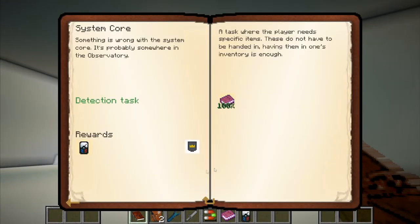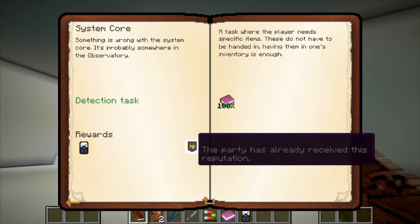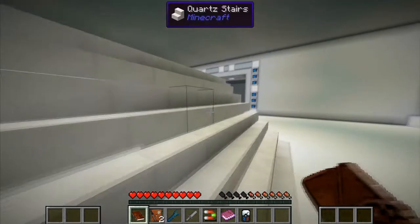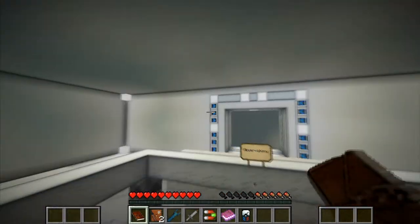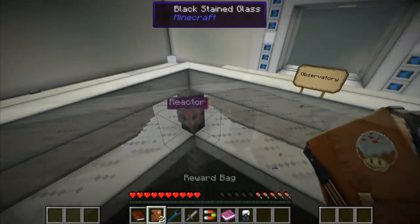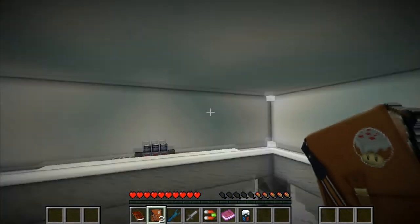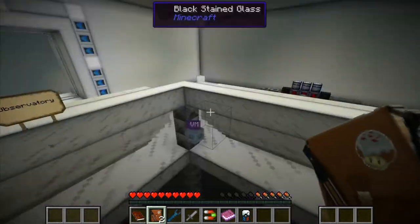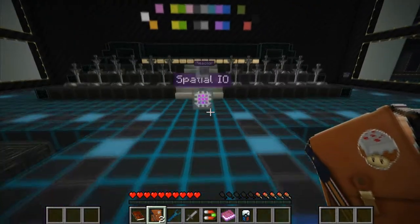I'm a horrible singer, I know. Let's claim this reward. Let's see — spatial isle, I've already been there. So let's go to the factory monument and then to the spatial isle, because they're somewhere right above each other.